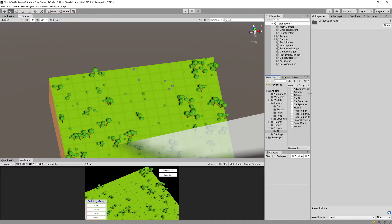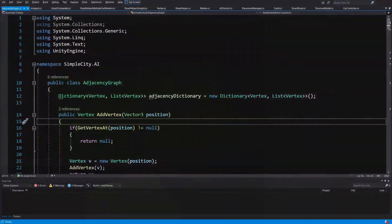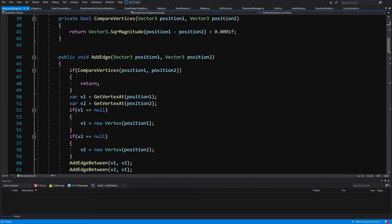If we go to our scripts, select AI, and select our adjacency graph, there is an issue because I set this graph up as an undirected graph and we want it to be a directed graph. Let's open this script by double-clicking. We are adding the vertex using this method and we'll scroll down to where we have the add edge method.